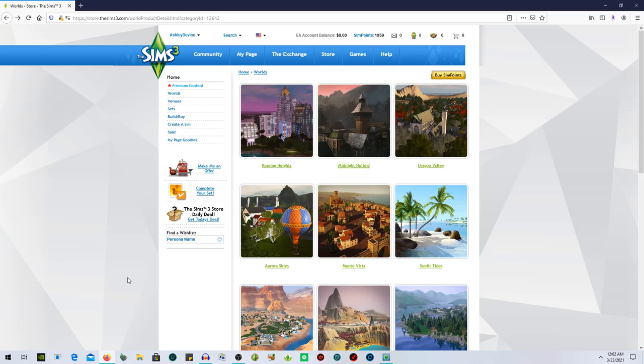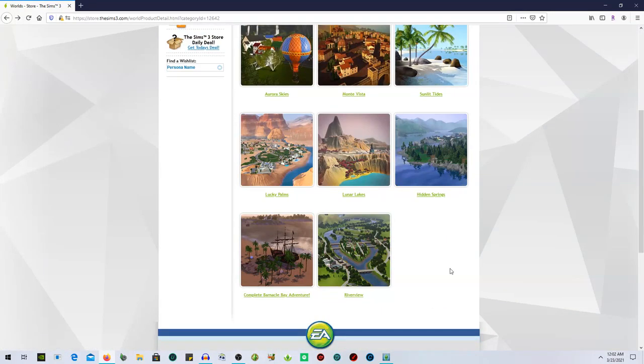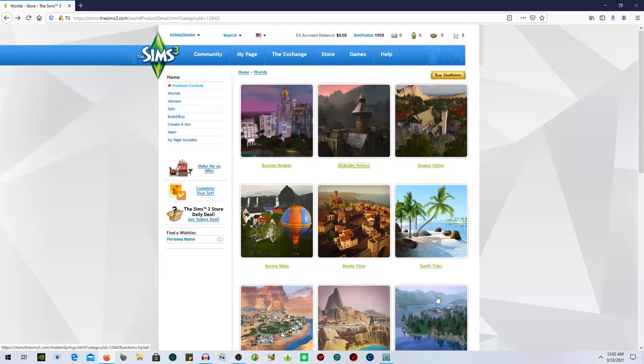I honestly love all of the worlds. These are all of the worlds in the Sims 3 Store — nothing new, but I'm going to choose my favorite three, kind of show you what they come with, jump into the game, and do a mini overview of each world. I own all of them; I just bought Dragon Valley a couple months ago — that was the only one I didn't have and the one I was least interested in.